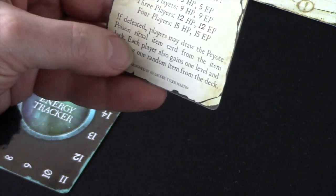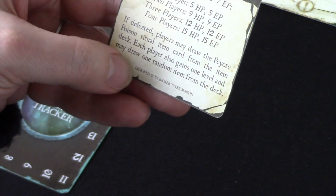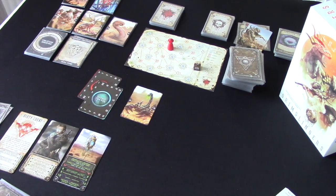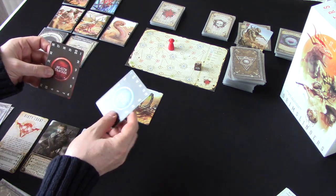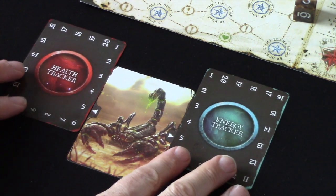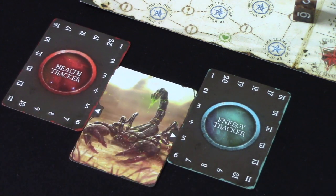Portrait down. We're going to give it some energy and health just like we have. On the back of the portrait, it says its starting health and energy for one player is five and five. If defeated, players may draw the peyote poison ritual item card from the item deck. Each player gains one level and may draw one random item from the deck — the rewards are really great. We place the health and energy trackers so those numbers line up with the arrows.